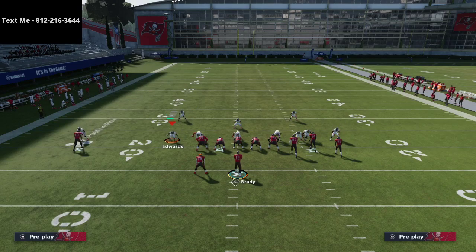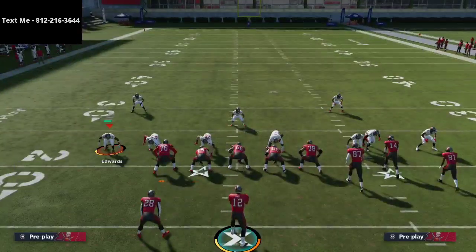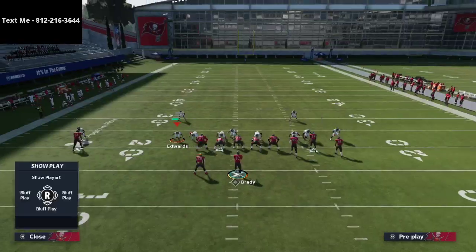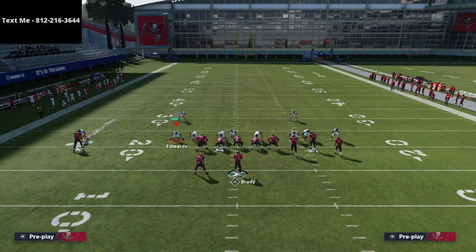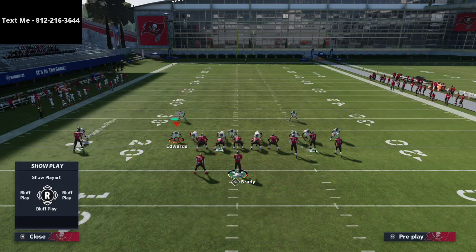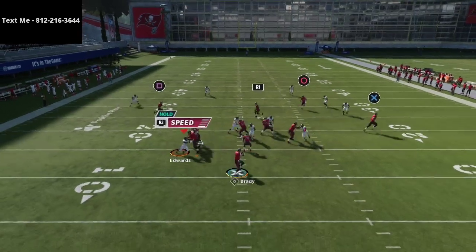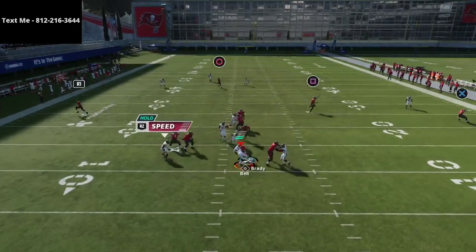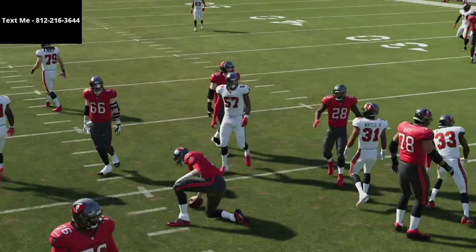Another trick you can use is to shift your D-line to the side you want to come off of and then globally blitz the linebackers. As you can see, the running back comes underneath into the A gap. This is going to force heavy A-gap pressure, and you're going to get instant pressure off the edge with that user rush if you use it that way as well.